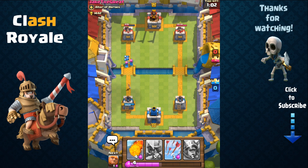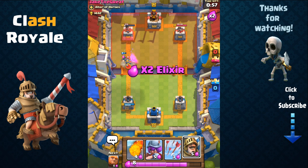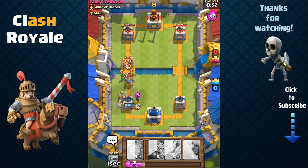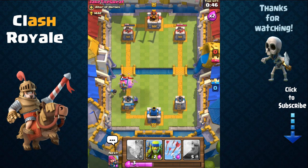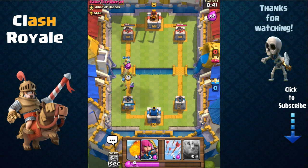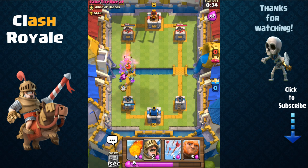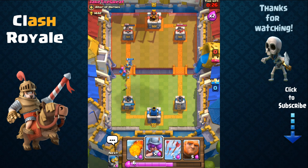The bomber plays a very special role as a ranged splash attacker. Now we have double time, so we're going to send out our prince and also use the musketeer behind him. The prince as a melee troop is going to guard our bomber and musketeer. This is an excellent combination — you have the prince up front and then the bomber and musketeer behind, giving you both splash damage and point damage.